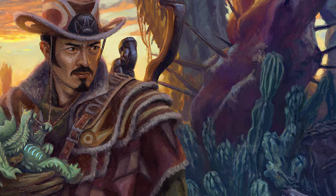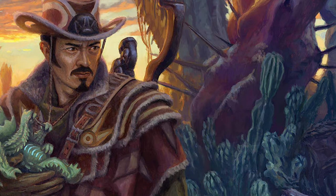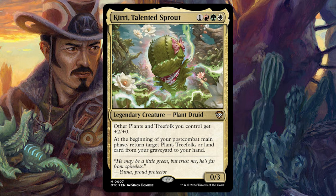They also made a card for Yuma's little plant buddy — Kiri, Talented Sprout, for one red, green, white. It's a 0/3 plant druid. Other plants and treefolk you control get +2/+0, so the tokens Yuma makes become 6/2s. At the beginning of your post-combat main phase, return target plant, treefolk, or land card from your graveyard to your hand. As we're sacrificing lands, we can bring them back and replay them, just cycling through our lands over and over again.